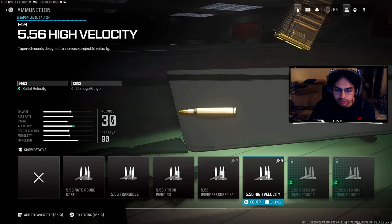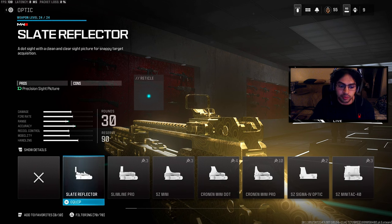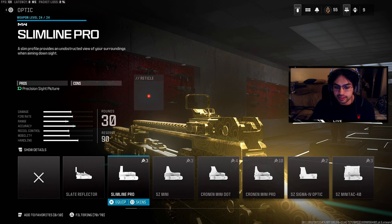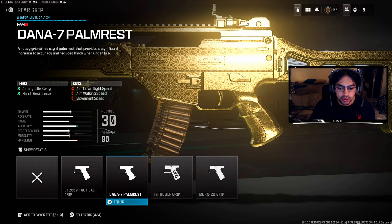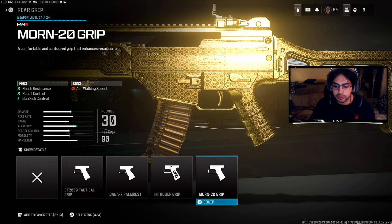For ammunition, go to High Velocity for a little bit more bullet velocity and a more consistent shot. For the optic, it's totally your preference — I run the Slate Reflective, but some of you might like the Slimline Pro. For the rear grip, go to the last attachment.